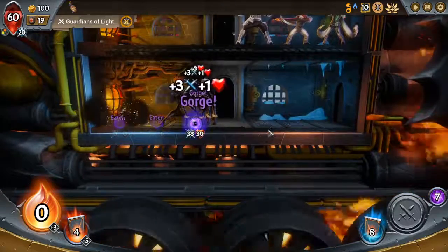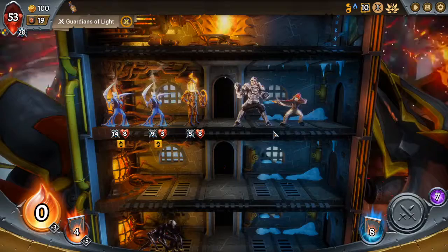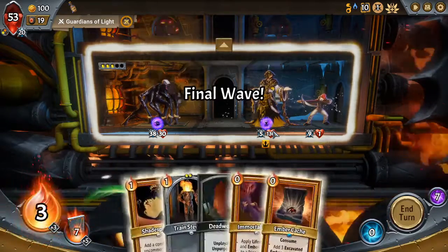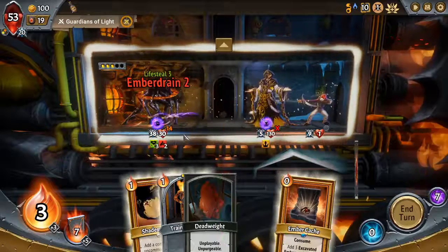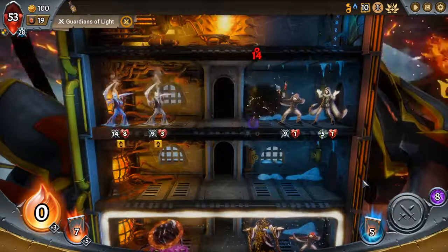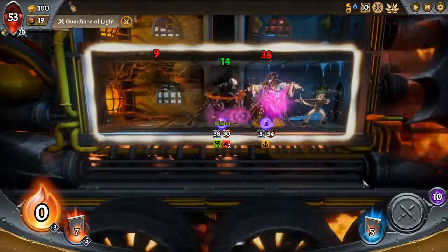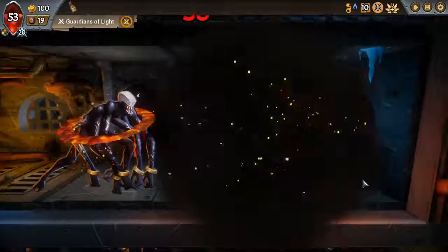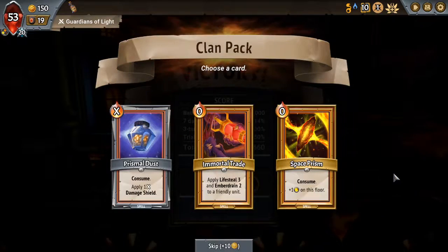Unfortunately this guy gets damage shield. The sound effects are freaking out a little bit. We're losing, but I think now is a great time to put lifesteal on our champion — and then we're winning. All right, we'll just do that then. So when we get our extra unit, which is good — I like Space Prism.